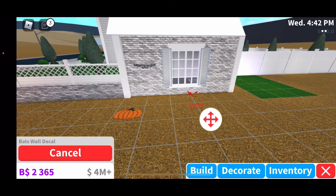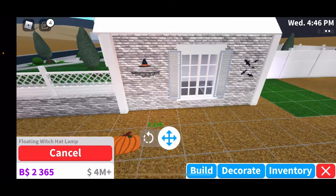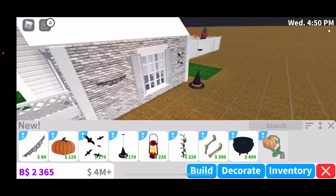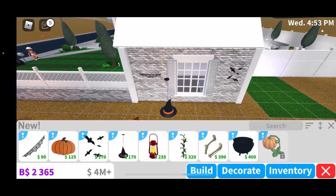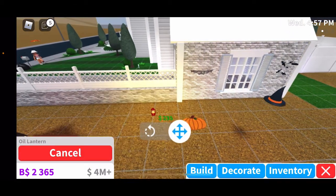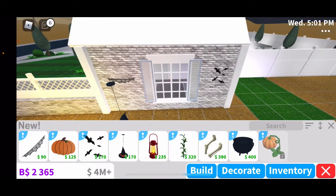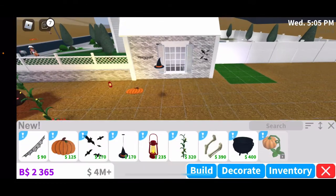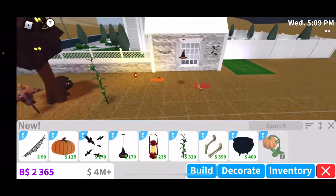We have bat wall decals — this also goes on the wall, perfect. Then a floating witch hat lamp — this is also very nice, very decorated, it has a hat on it and I really like it. Here we have an oil lantern — I'm spending so much money I worked for. And here we have the corn stalk which we saw.